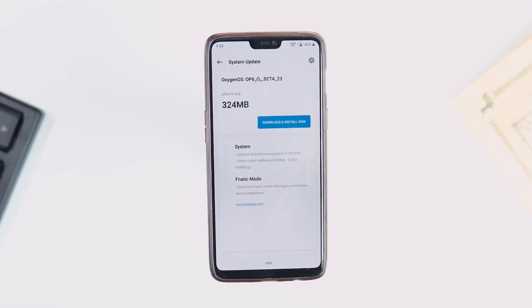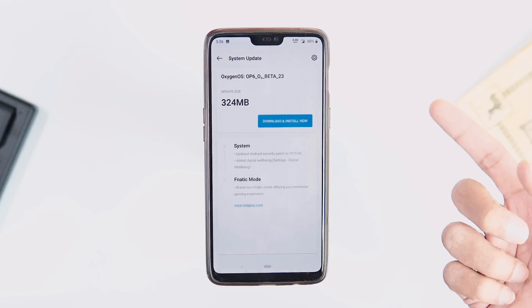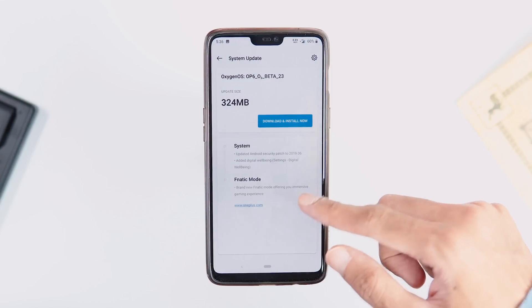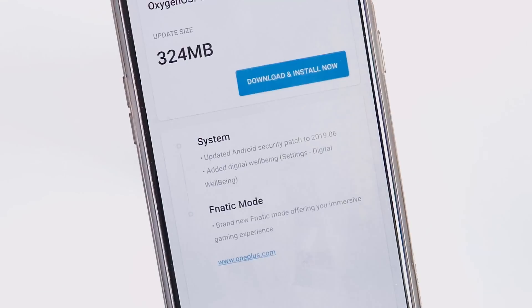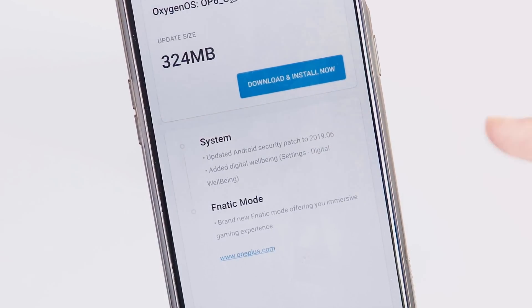This update is for Open Beta 20, but don't get confused as the update notification says it's for Open Beta 23. The update size is 324 MB and this update comes with the June Security Patch, Android Pie's Digital Wellbeing Feature, and Fnatic Mode.